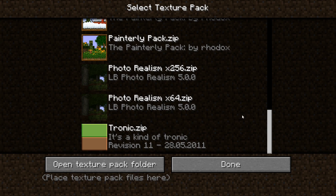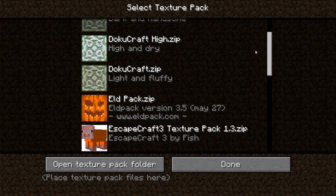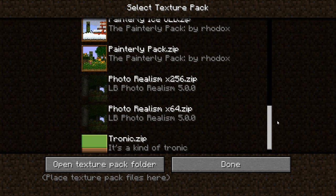This is going to be a little bit slow. A regular pack is 16x16, and that's what Minecraft runs on. Something like DokuCraft that I showed in my first episode was 32x32, and here I've got an example of a 256x256 — so this is going to be a little bit laggy, but bear with me here. It's going to be a cool little experiment.